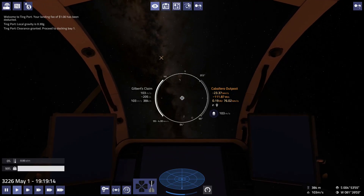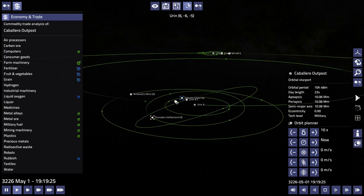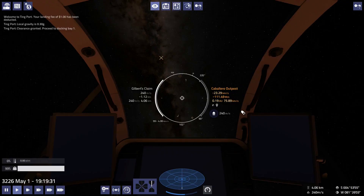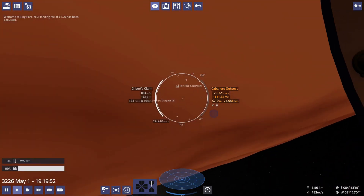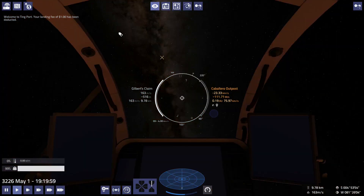I forgot to check if there were any missions going to Caballero — that's okay though. Let's see if we can see it. We still gotta get a ways away from the planet. Wait till we're 10 kilometers or so up and let's make our way over. We should check where in orbit Caballero is too.